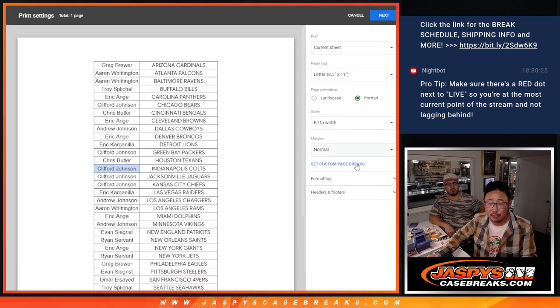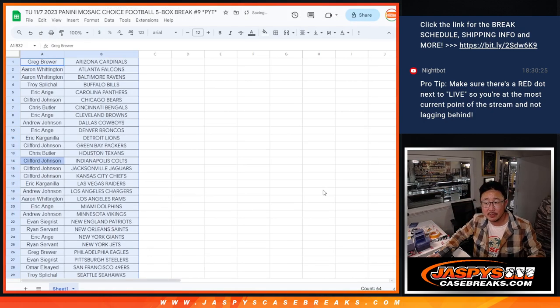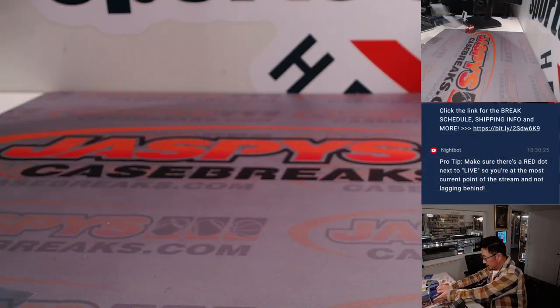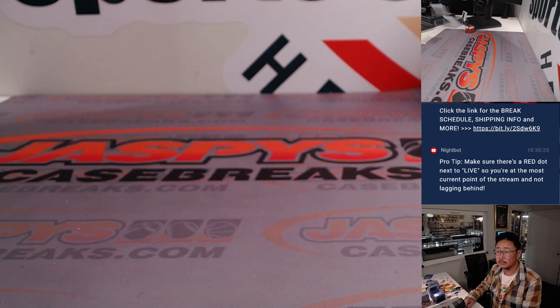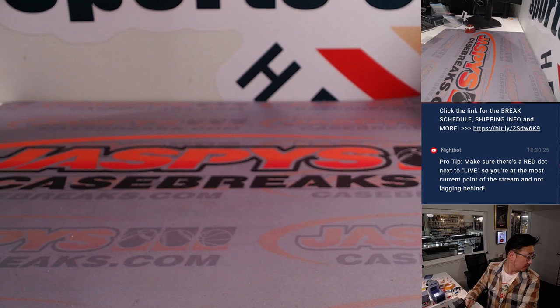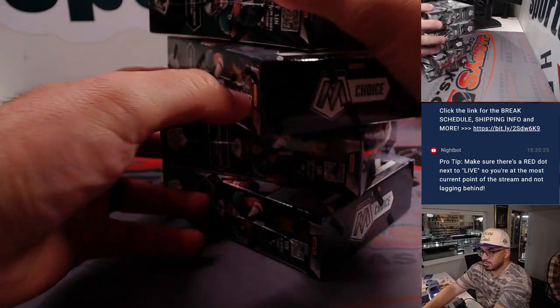And now let's print and rip. The five boxes are in that cabinet — Chris, if you want to grab those. Oh, these babies are what we're opening. Pop them open. These are nice. Good luck, everybody.